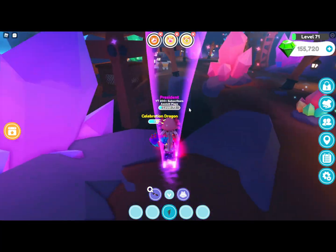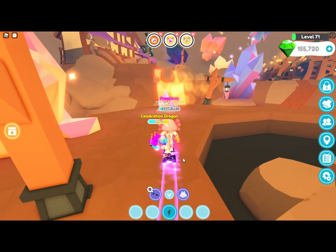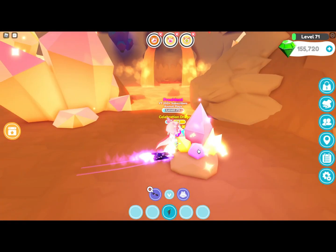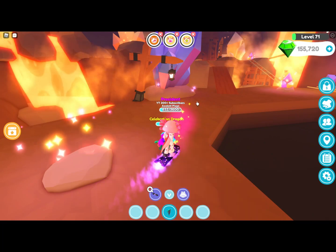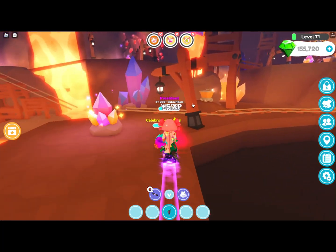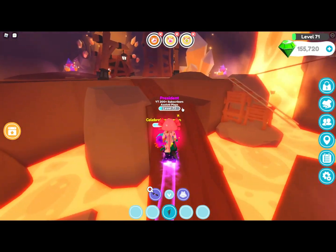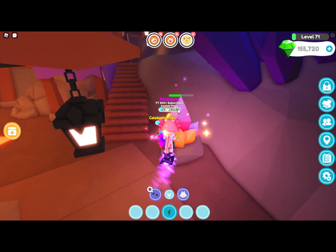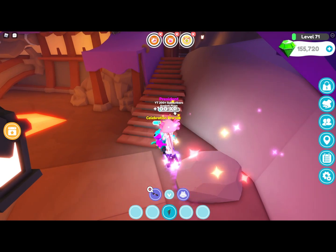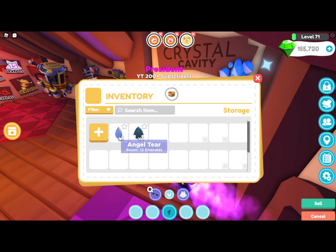My next tip is: when you level up, go to the better areas. This lower area won't give you much XP, but if you go over to the Molten Mines — the level 50 zone — you're going to get a lot more XP. Mining here gives you 50 XP, whereas the lower area gives you like four or five. The crystals also sell for more: the worst one sells for eight emeralds, and the better ones sell for eight to twelve.